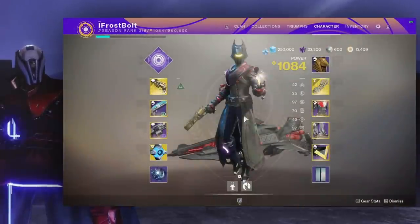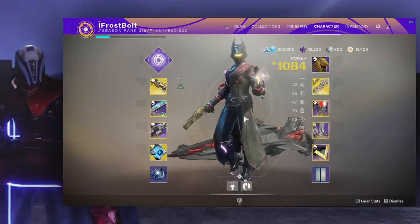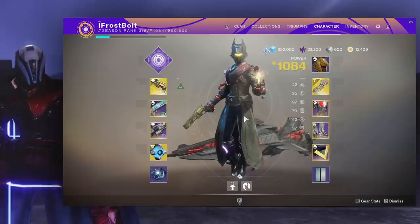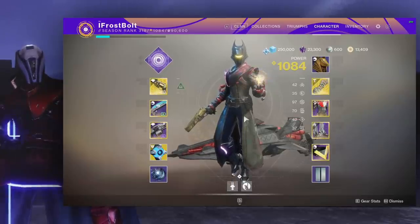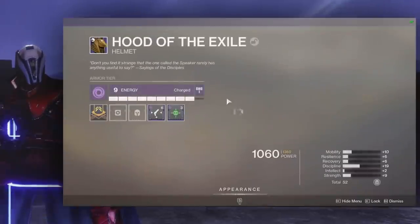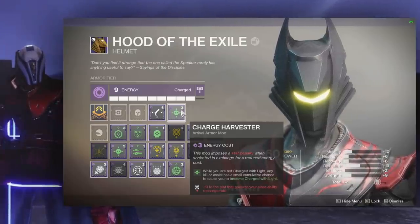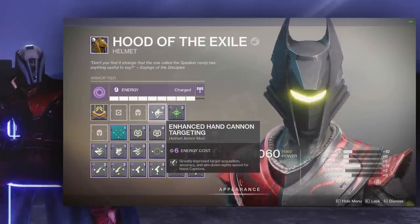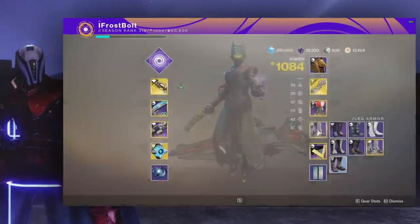I'm going to go over the mods I'm using with Charge of Light — it'll essentially make Ace feel like it's pre-nerf, and that's kind of an exaggeration, but with these combinations I had a smile on my face using this weapon again. The main mod to look for is Charge Harvester: while you are not Charged with Light, any kill or assist has a small chance to give you a Charge of Light. After about three or four kills or assists you'll become Charged with Light. We're also using Enhanced Hand Cannon Targeting for target acquisition and aim-down-sight speed.